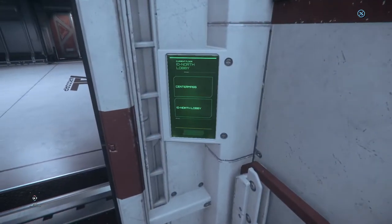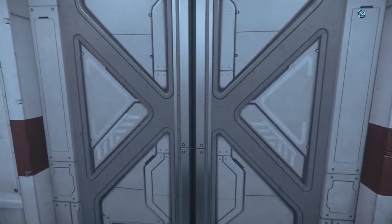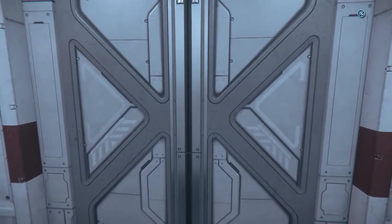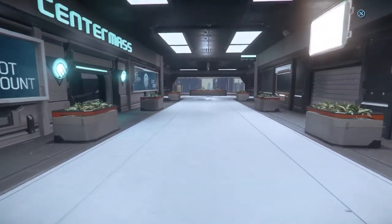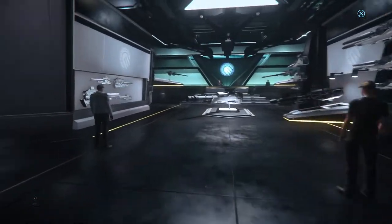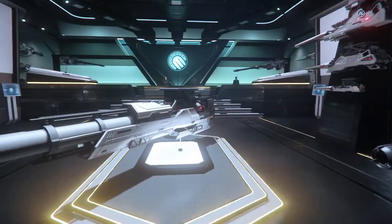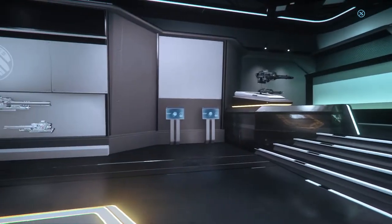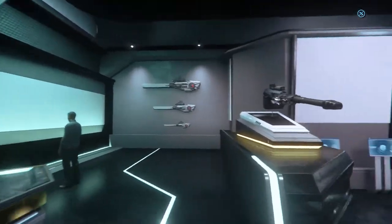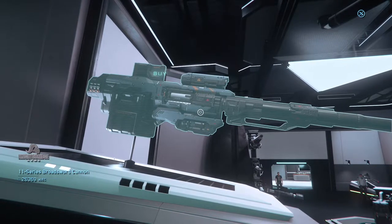These elevators go up to Center Mass, so we'll go ahead and take one and see what's there. Center Mass is one of the weapons dealers — ship weapons specifically — and one of the places where you can purchase all kinds of things that go pew-pew for your spaceships. What's this — a broadsword cannon? That almost looks like a giant sniper rifle.